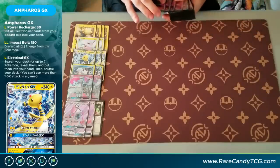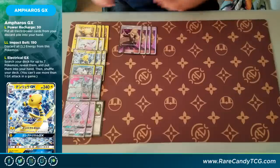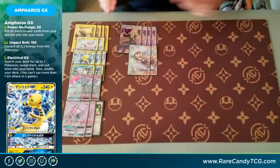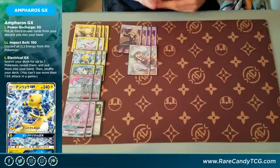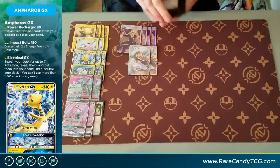Going on to the supporters, we have four copies of Cynthia — of course the all-around most solid draw supporter we have right now, just a nice shuffle and draw six. But then we have two copies of Lillie as well. Lillie is going to be fantastic on the first turn. Let's say we have the option to grab Lele and get an Elm or a Lillie, but we don't have a draw supporter in hand — Lillie just gives us another good first turn option in those situations. Draw until we have six in hand, or on the first turn, draw until we have eight.